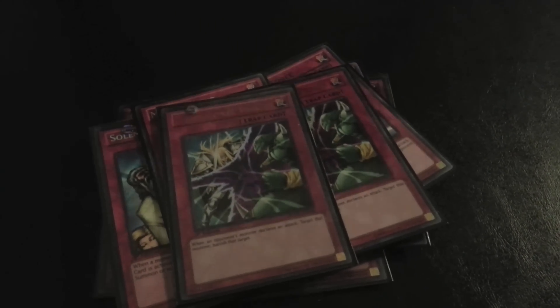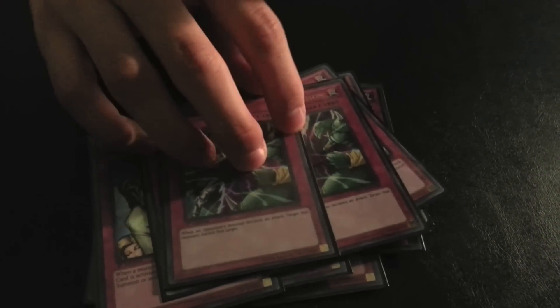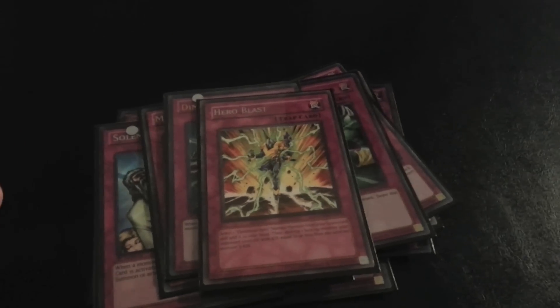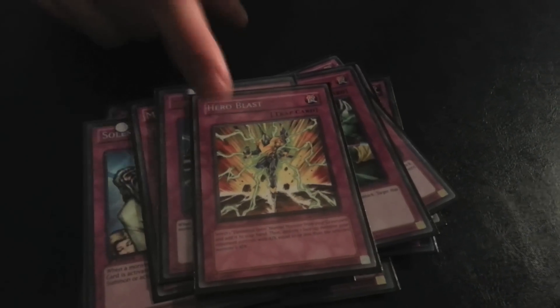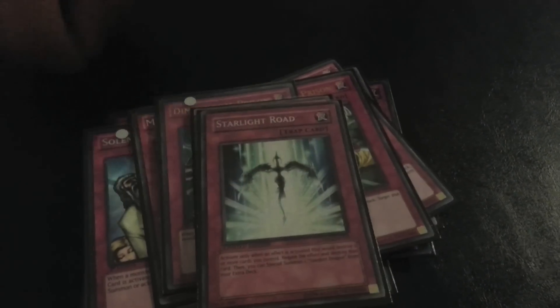Two D-Prisons for stuff people aren't expecting — gets rid of Grapha, Card Trooper, Sangan when they try to attack. One Hero Blast to get Alias back in hand and destroy an opponent's monster, giving you another Gemini Spark target. One Starlight Road. That's it for the main deck at 40 cards.